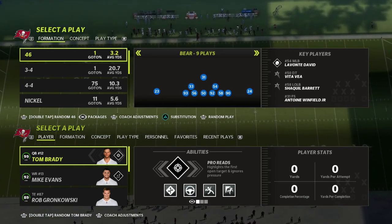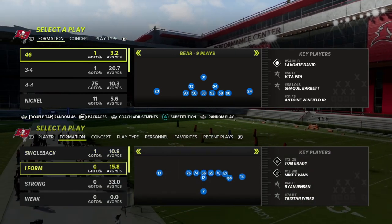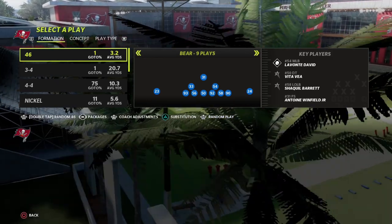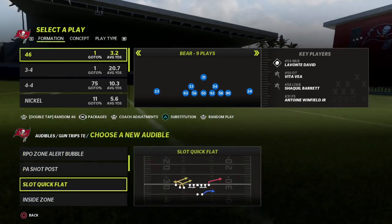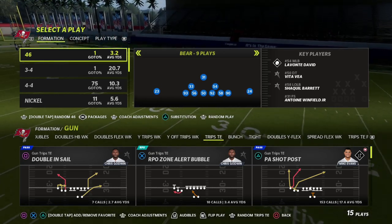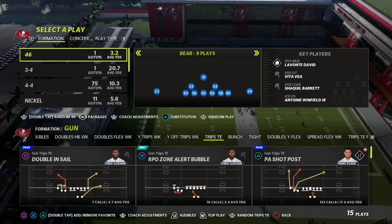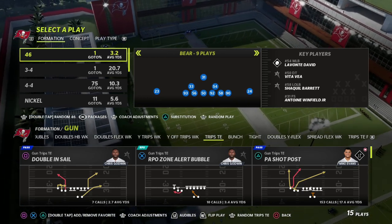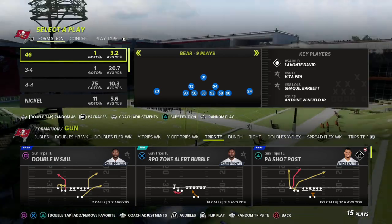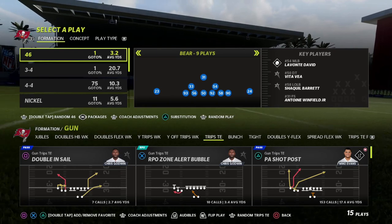I jumped into practice mode with two of the main playbooks I think you're going to be seeing. The playbooks need to be improved - the bottom line is there's really two to three effective playbooks on offense and defensively as well. The Detroit playbook in my opinion is the most versatile playbook in Madden 23. It has trips tied in, it has bunch, it also has doubles Y flex which is a really underrated spread set, and it also has gun bunch tied in - those are the top three or four formations.